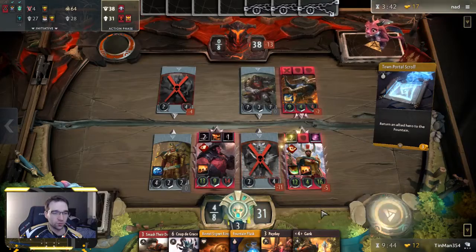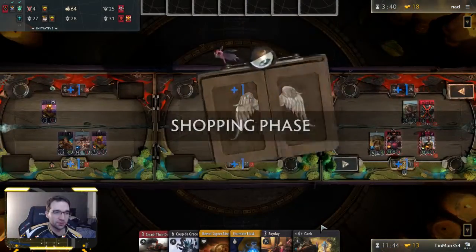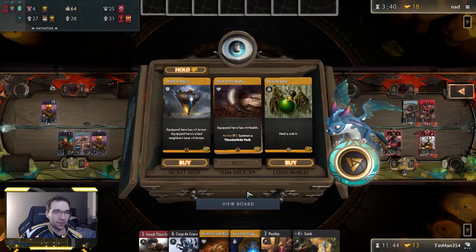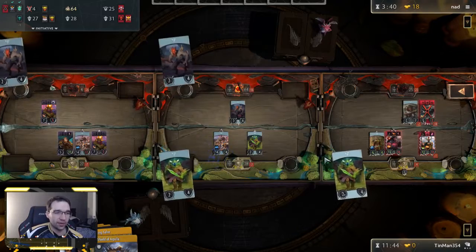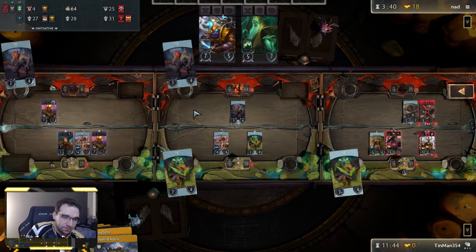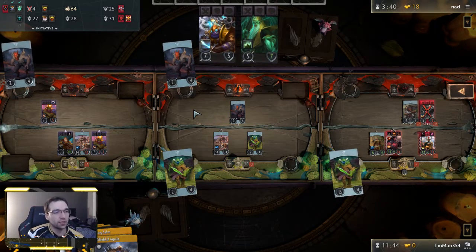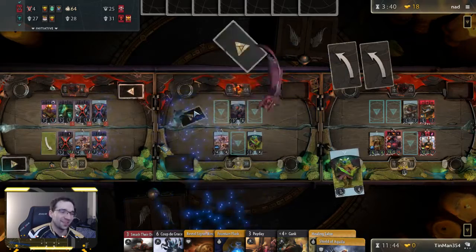We're about to win the game but we're actually pretty low on resources — Payday is worthless now, Revtel Second Ring is not very helpful. We basically have one or two removal spells left. If our opponent had a better late-game deck and we weren't so far ahead, we could potentially run out of gas around now. We're only going to draw two cards, only have two removal spells but they're going to have four heroes out. Against a different kind of deck, if we weren't so far ahead — especially if they had Annihilation to get rid of our Horn of the Alpha — but we got two of them, so easy game.